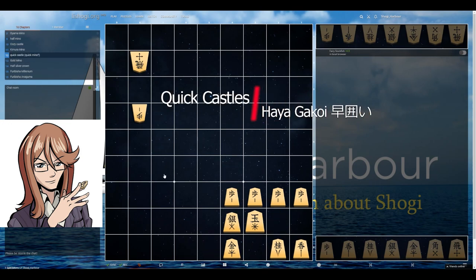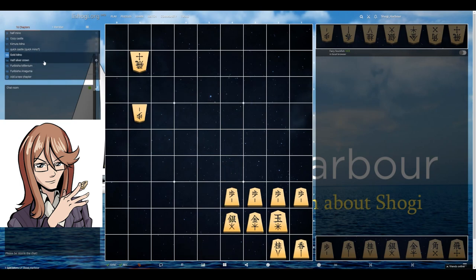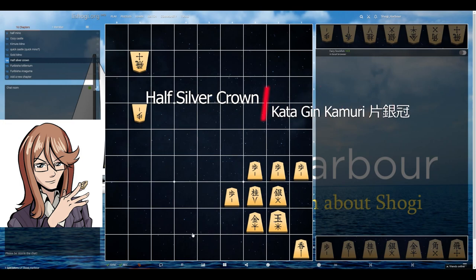Another castle — one of the types of quick castle — is when you simply move the general up. If the fight is just about to start and you don't have time to move your king to the side and move the silver up, you can move the silver once up and you have a minimal castle. Similarly, you can do this shape, which is a very specific opening as well, and it can evolve into the previously mentioned Kimura Mino. And especially in Bishop Exchange openings, when we have our left gold somewhere here, we can build a Half Silver Crown castle like this — it's sometimes useful to know this shape.